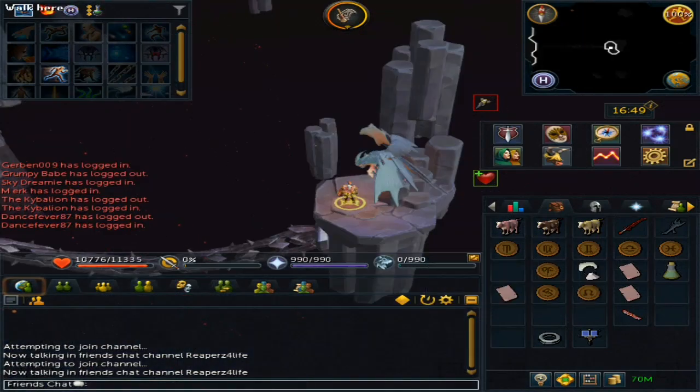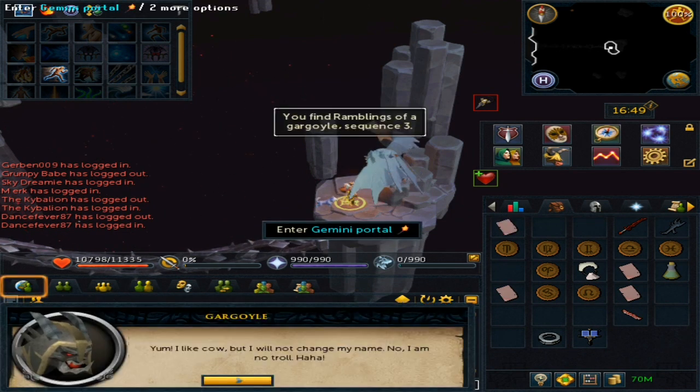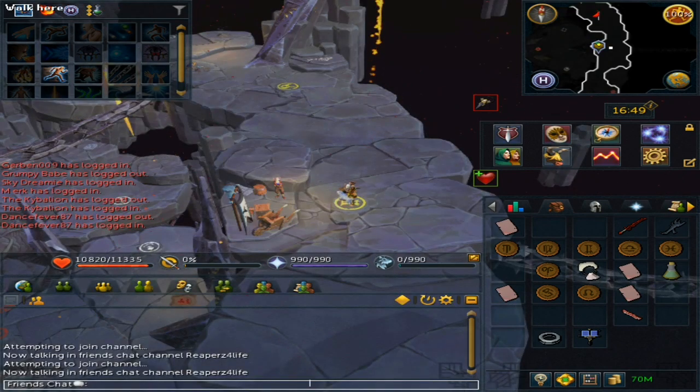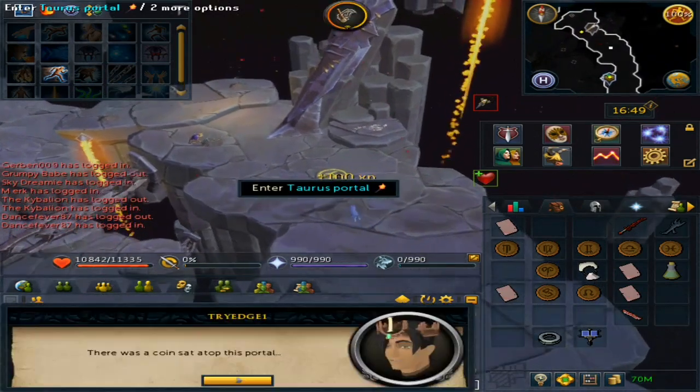Remember to destroy the pages after reading them. Next up will be the Gemini portal — this requires all the colored cows or a Shiny Cow. Interact with the Gargoyle, and this will get rid of your cows.